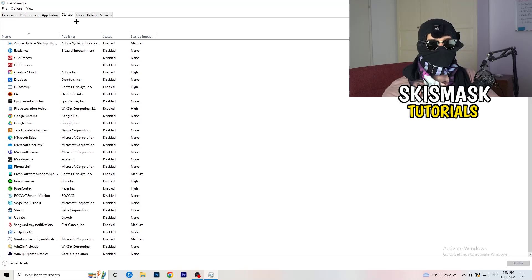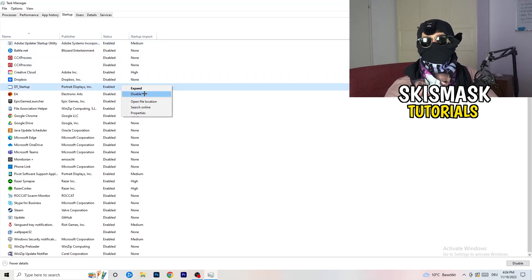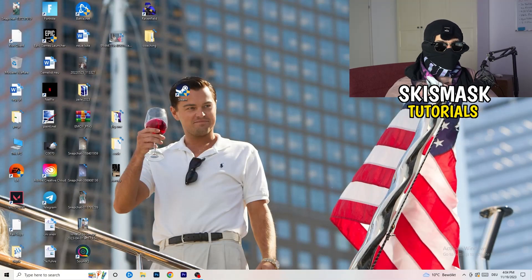Now click on the Startup tab. A lot of problems start here. If you have too many programs starting when you boot your PC and running in the background without you knowing, it will cause FPS drops on a low-end PC. Go through the list, find programs you don't need to run at startup, right-click them, and click Disable. Once finished, close Task Manager.